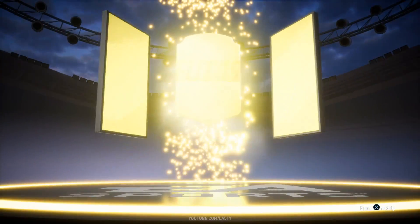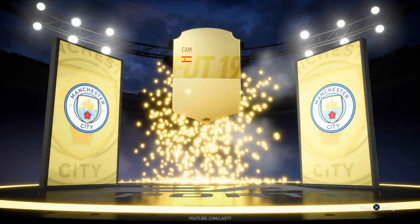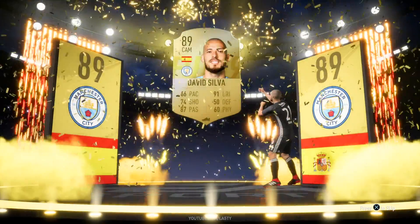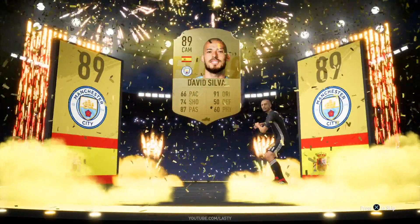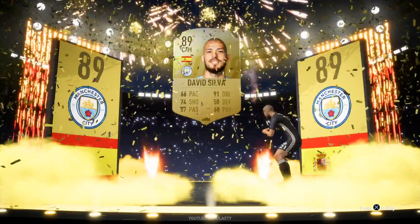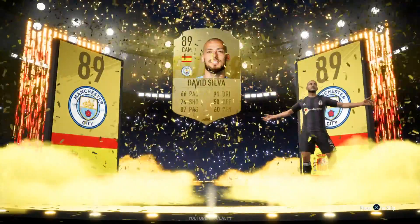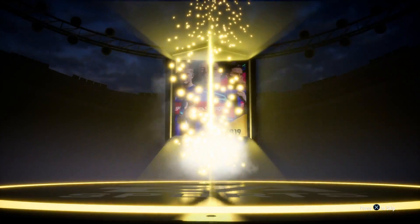Next pack — we get gold Spaniard CAM. This is going to be David Silva. David Silva is going to walk out and do a new animation for me. Yes he is — he's going fishing! He's fishing for that 89-rated David Silva item. I think that one's pretty cool — literally going fishing, invisible rod in his hand. I think that looks decent.